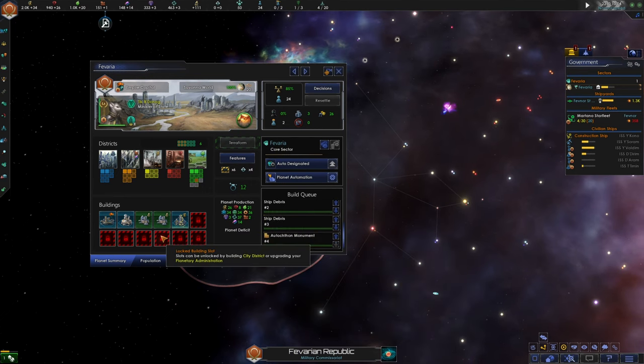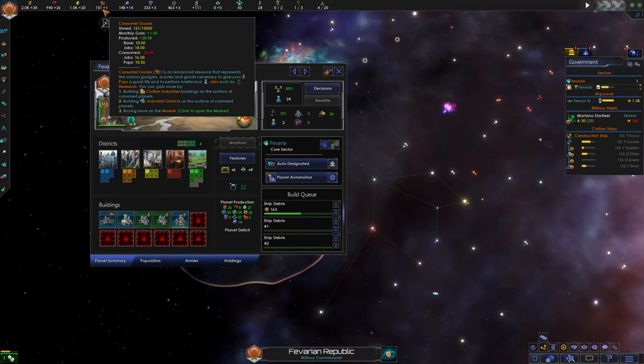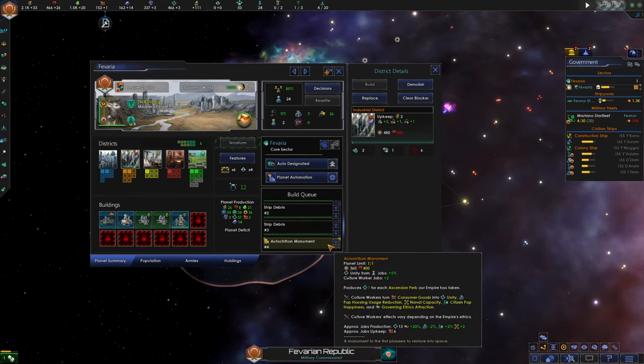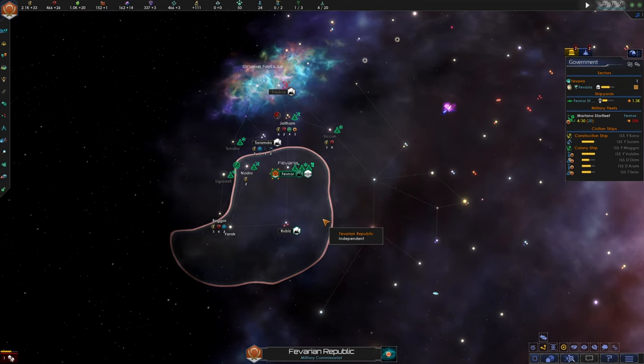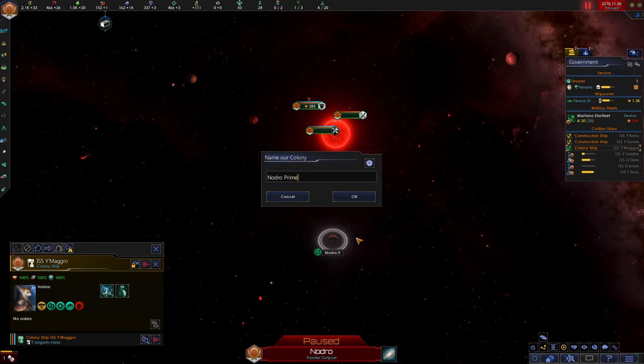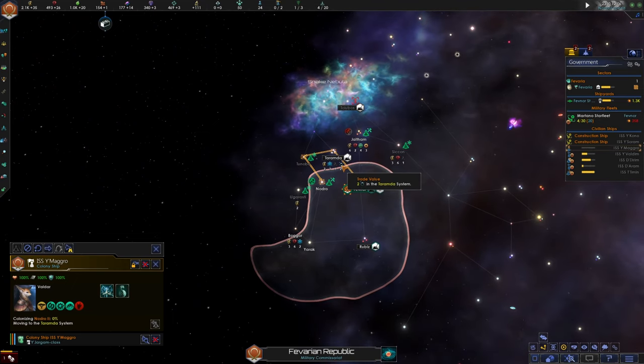We can go ahead and build our mining station here. We were going to build the autochthon monument in place of the energy grid, but considering our consumer goods, we might want to get another industrial district queued up first. Our colony ship is ready to go, and we will colonize our first planet. We could call it something boring like Nodro Prime, but it's more fun to get a unique sounding name — let's call it Dissadia. Our first colony, Dissadia. What an exciting time.